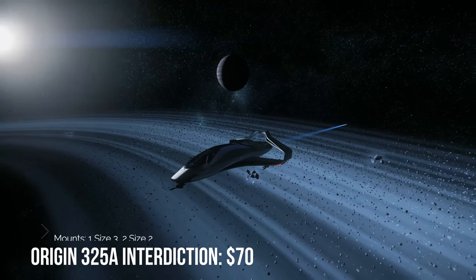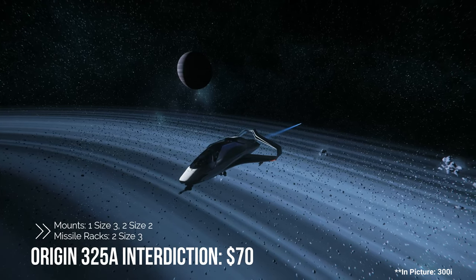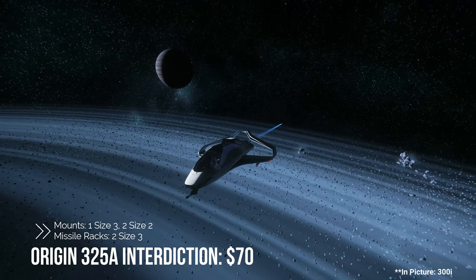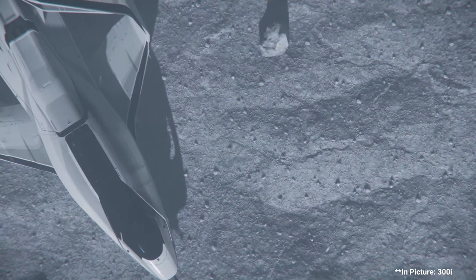Up next is the Origin 325a, sitting at $70. You're looking at one size-three mount as well as two size-three mounts, and this comes with two size-three missile racks. This is a very fast and nimble ship.